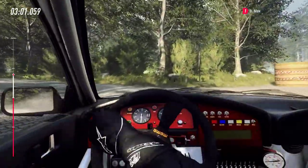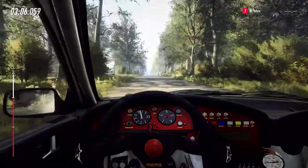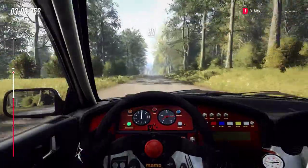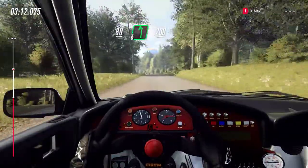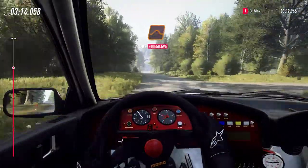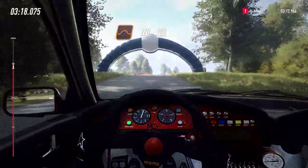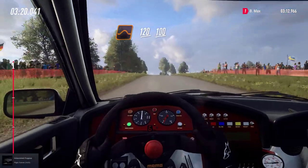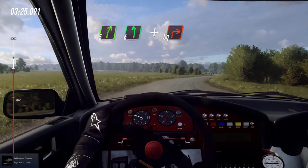Trot. Flat crest, eighty. Six left. Two hundred. Flat. Big jump, one hundred and twenty. Flat crest, one hundred. Crest and five right to the crest, slow six left and turn unseen square right.